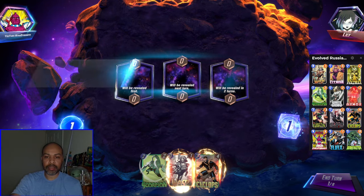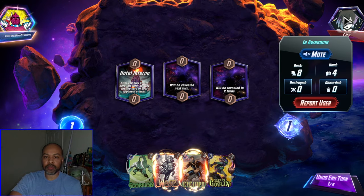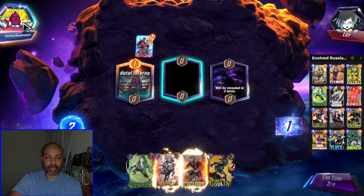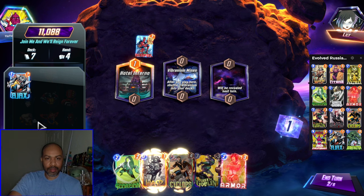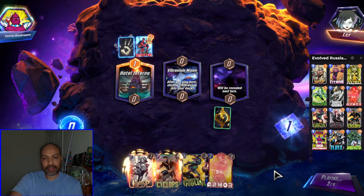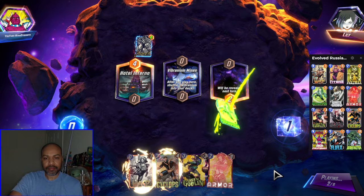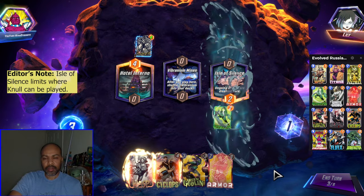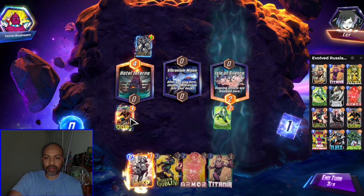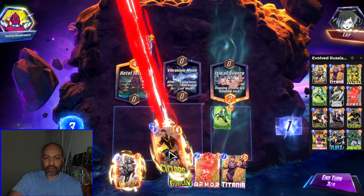Next up we have Lily. Hotel Inferno — I am not a fan of playing there. It's turn one anyway, and I always want to save Wasp for later. They have eight cards in their deck on turn one, so they are a normal destroy deck. I wasn't paying attention while I was talking, so Ajax was the one destroyed — that kind of stinks. One of this deck's weaknesses is destroy, because we are kind of a junk deck.